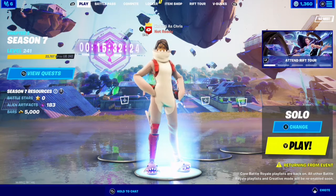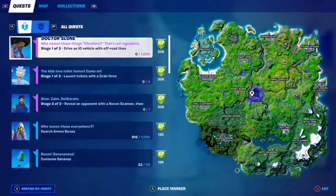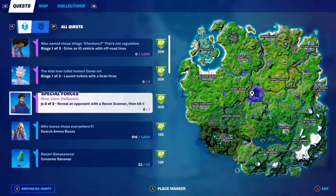What's up everybody and welcome to my week 9 epic quest guide. For this one, we have to reveal an opponent with a recon scanner, then hit them with a railgun.